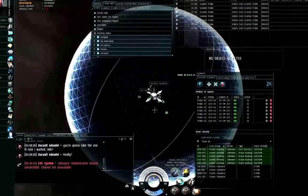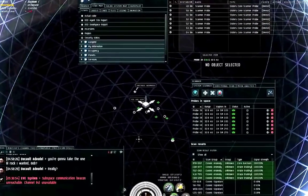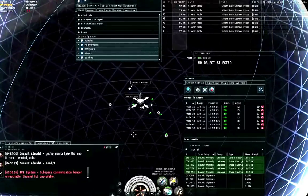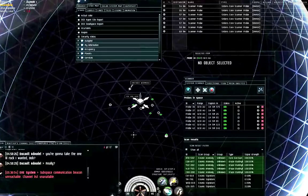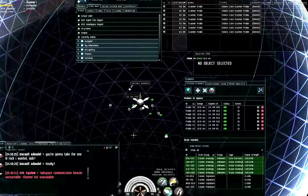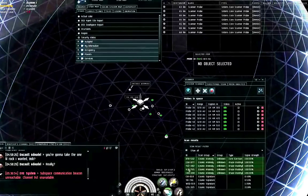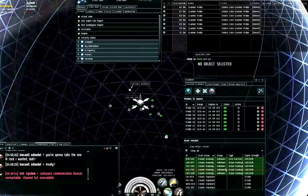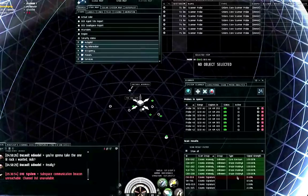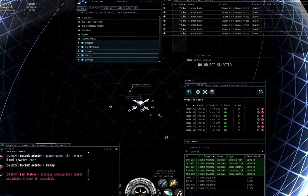Cosmic anomalies will be detected at 100% if they are within range of your scan probes. Your ship's onboard scanner — if you're not using probes — has a maximum range of 64 AU and only takes 10 seconds to scan. So no more having to warp to each planet one at a time with only a 5 AU range. What I see here are the scan IDs, the fact that they're cosmic anomalies, and the type — one of these is a core garrison, and one is an Oruz Azimnik.